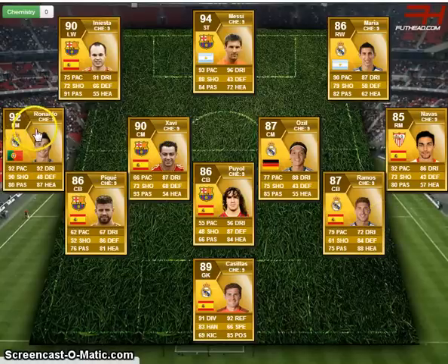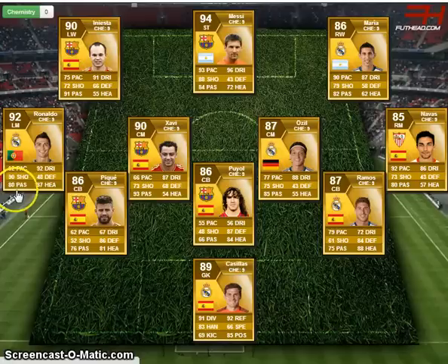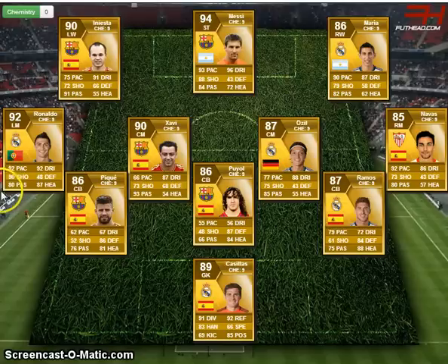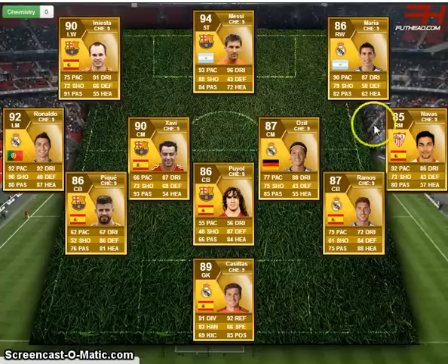At left mid we've got the one and only Cristiano Ronaldo. He has 92 pace - not too bad - 92 dribbling, 90 shooting, 87 heading, and all these 80-and-above stats. I think he might be quite a bad player. At right mid we've got Navas - he looks like a tank with 92 pace, 86 dribbling, 80 passing, 56 heading and 73 shooting, but it doesn't really matter.